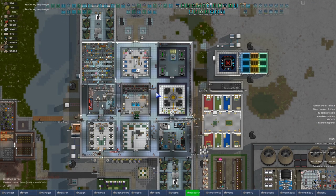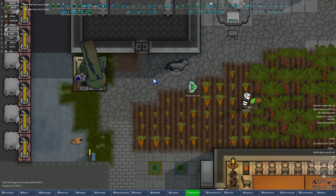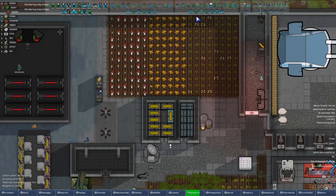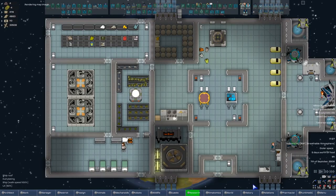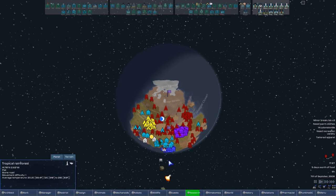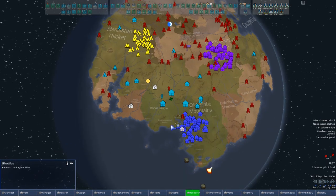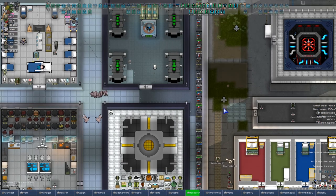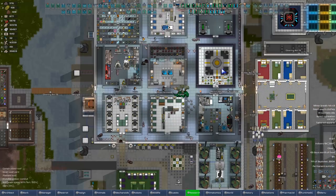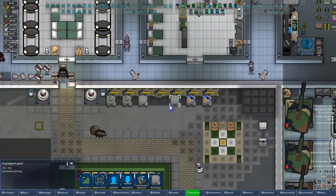Hey there everybody, Thet here, and welcome back to ThetPlaysRimWorld 1.0. We're shipping, we're handling, we're moving stuff to and from the ships. We're bringing down some empty space and gonna load it up with some full space. I don't know what that means, but let's go with it for now.